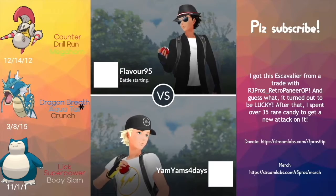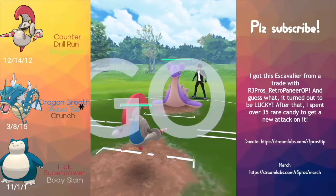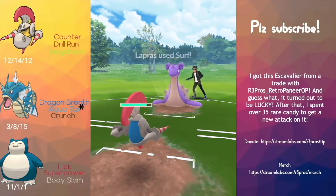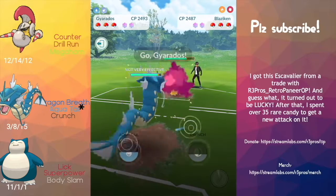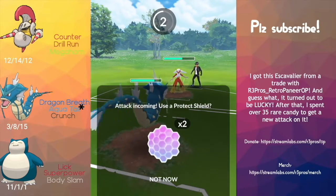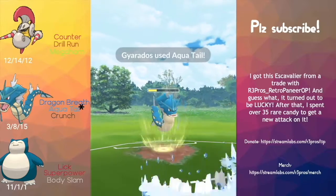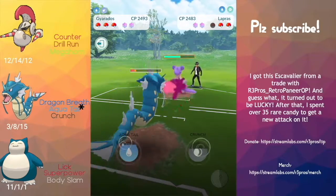Hey guys, today we're going to be looking at lucky S-Cavalier in the Ultra League Premier Cup, and this thing is an absolute monster — number eight in Premier Cup right now. I don't really want to talk about the Snorlax IVs, 11-1-1, that's like rank 3958. I just found a high CP Snorlax during the real Gold Fest, not the makeup day, and slapped a new attack on it. Investing in Snorlax really helped.